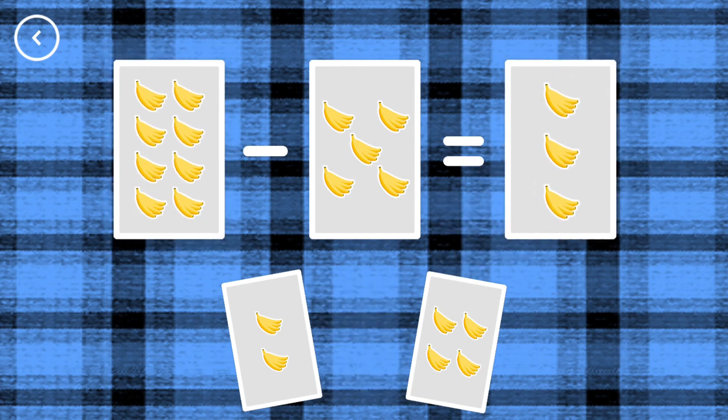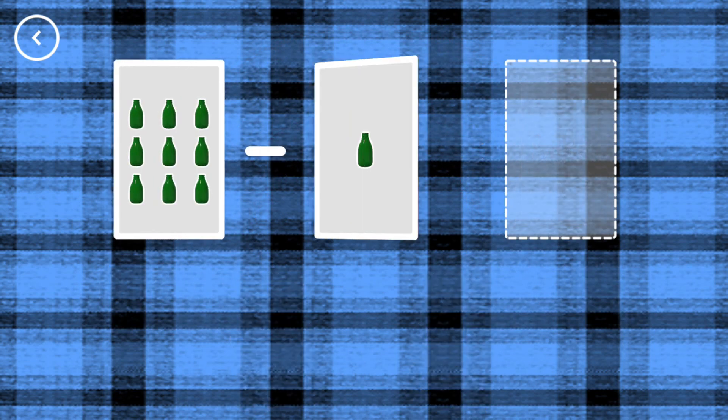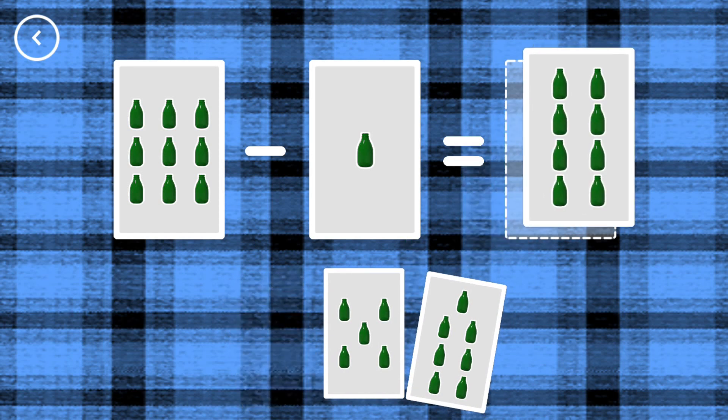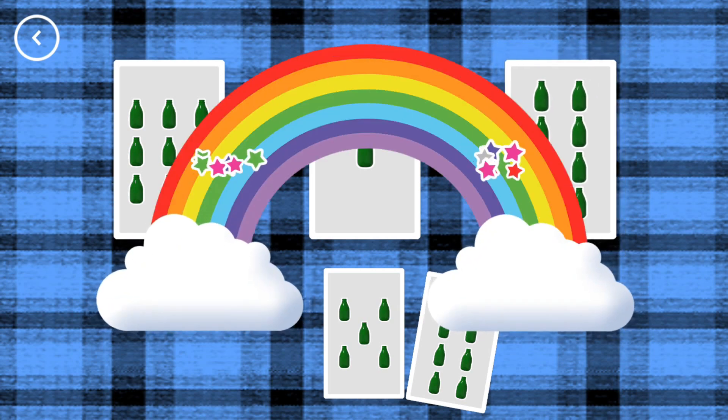3, 8, minus 5, equals 3! That's the correct answer! 8, 9, minus 1, equals 8! Correct!